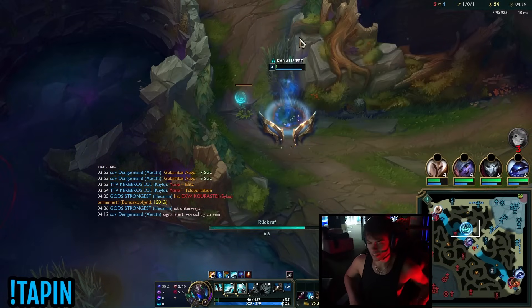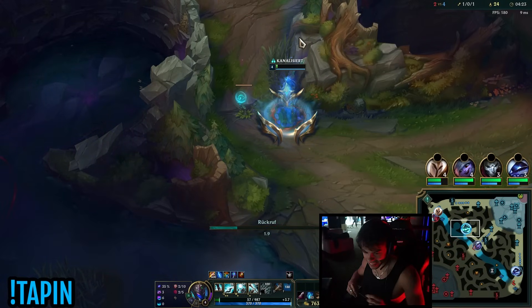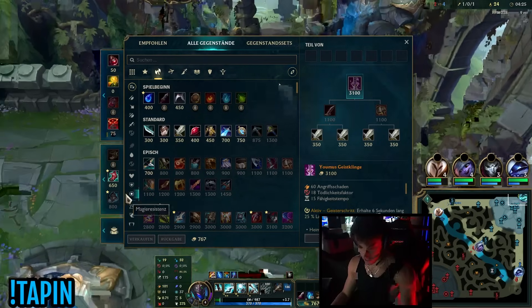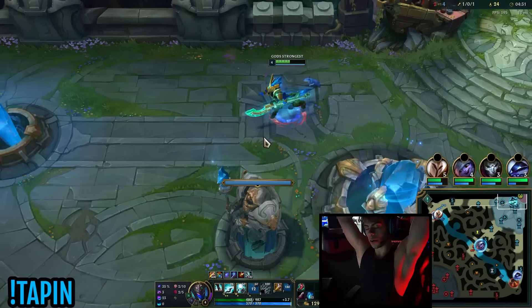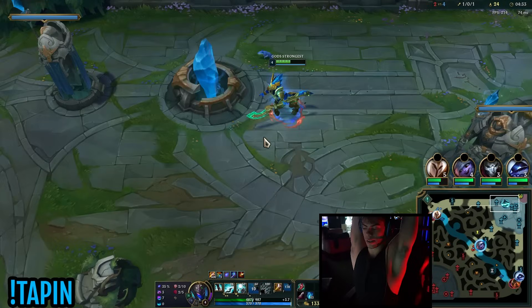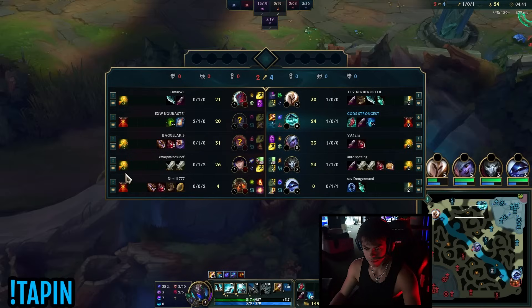Nice - the Doran's actually came in clutch! Alright, I think we figured out jungle. Only took me two games and I already figured out how to play the role. What you want to do to play jungle nowadays is every single game: full clear, reset, Doran's Blade, boots.